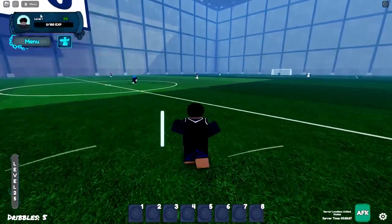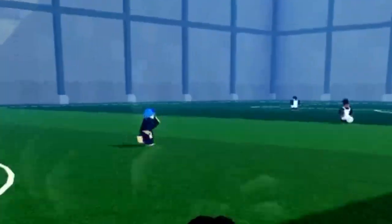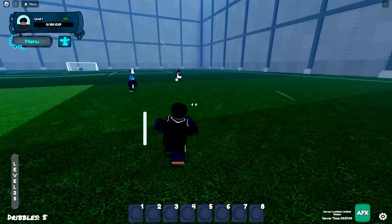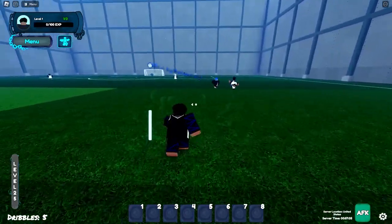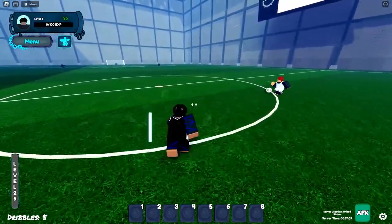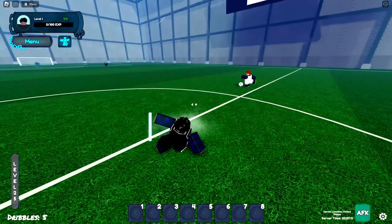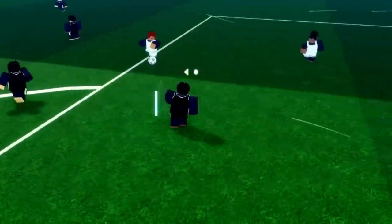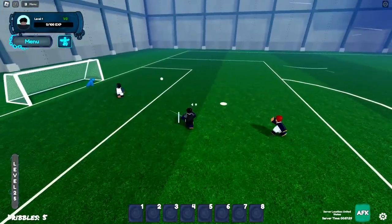Alright, let's actually get into the game. Someone said pass — no one's gonna pass in this game, I can 100% assure you. I just want to know how to kick. Q is to slide, got it. I already got taken away — damn, what a shot! The keeper is insane.